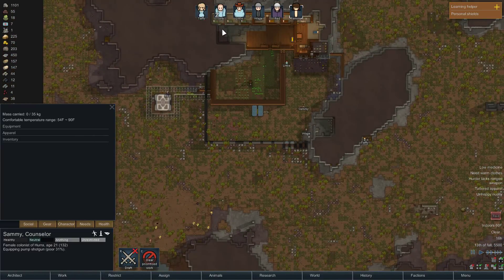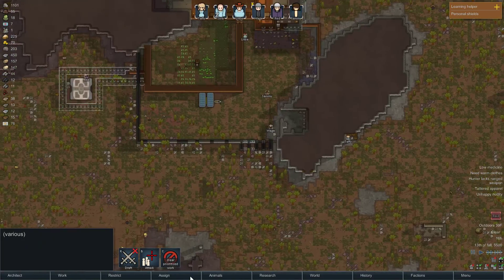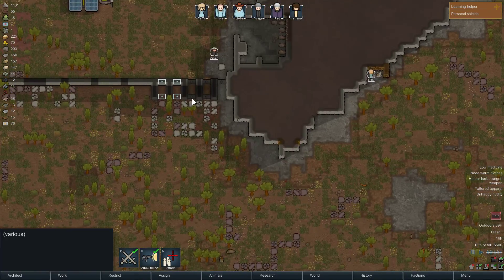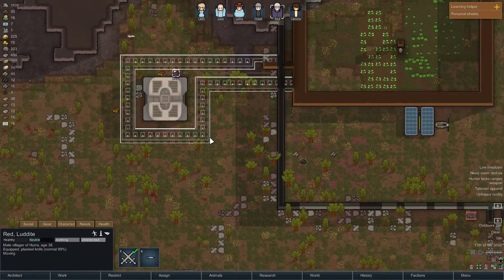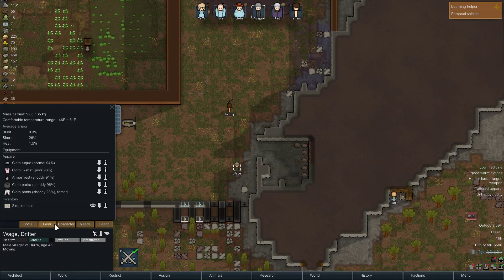Yeah, there's the raid. Let's get everybody — there's no way to select them all, right? We'll draft them all. Where are they coming from? Same direction. We could use this area, I suppose. Let's bring everyone over here. Red, you're gonna stand here. Wage, do you have — you don't have a weapon? Did I make you drop your weapon? I think I made him drop his weapon. You're good at shooting-ish — you're getting the survival rifle.